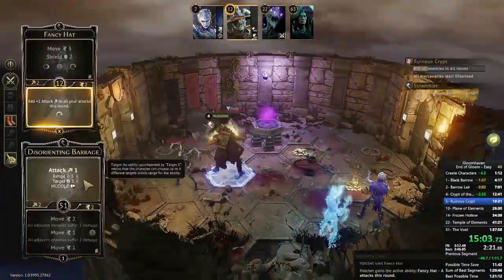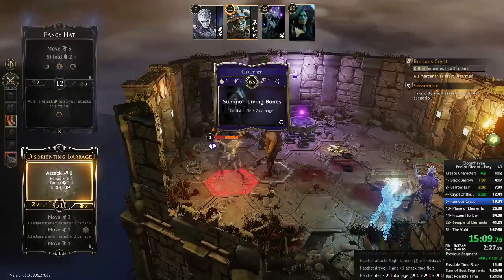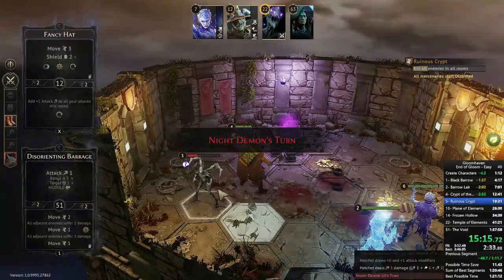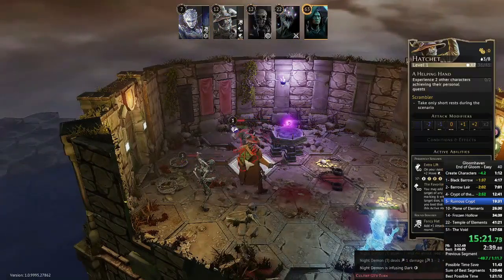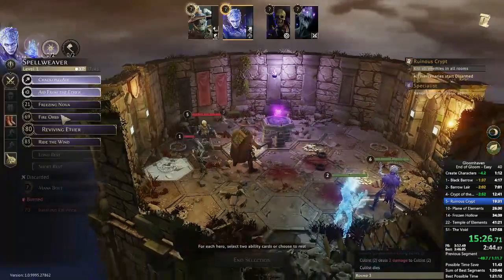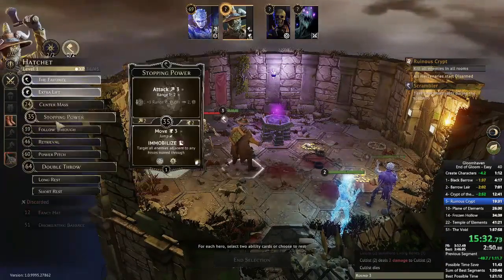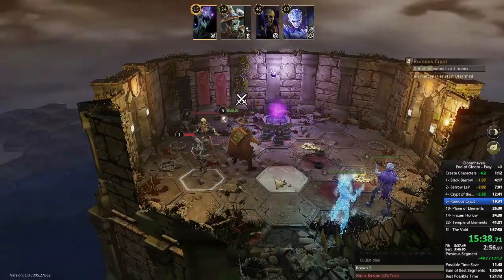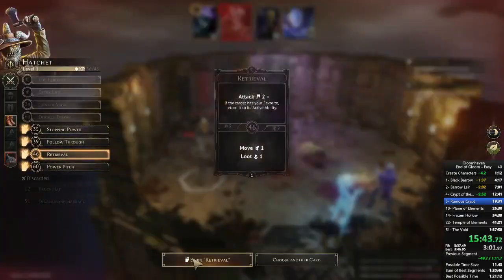I really should have Hatcheted that cultist — my summon is in the room and will handle the night demon on the following turn, but I just didn't notice the cultist was summoning fast enough. Now he's bringing an extra skeleton into the field, which is going to cost me an entire turn because five damage is too much to deal with. Ideally the Hatchet would clear the left room in one turn and the Spellweaver would clear the right room in one turn, making this the last turn — but that extra skeleton gets in the way.